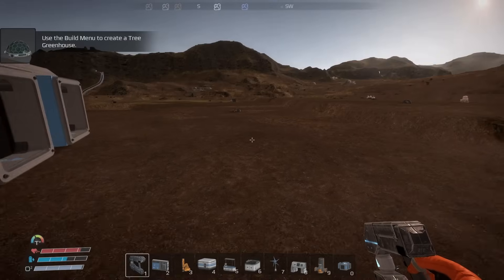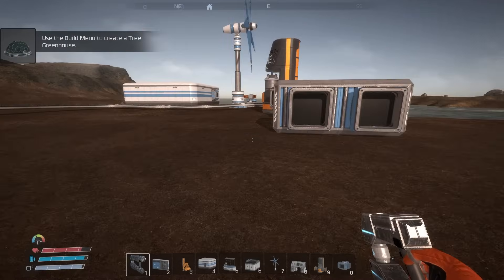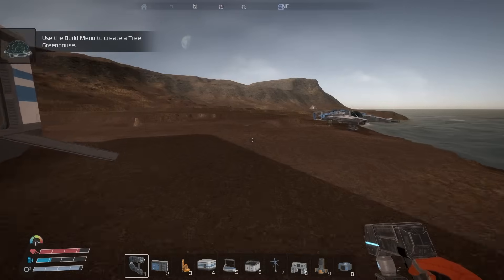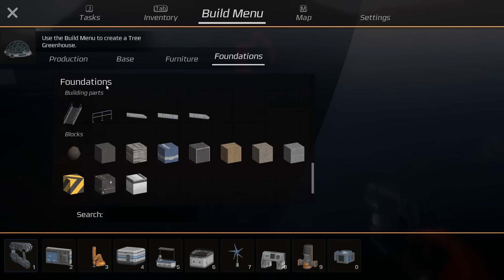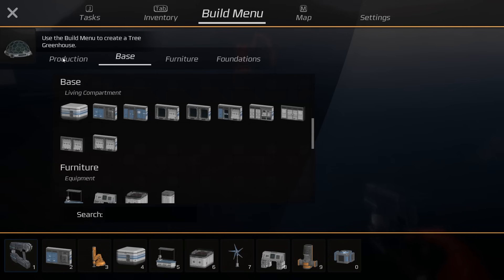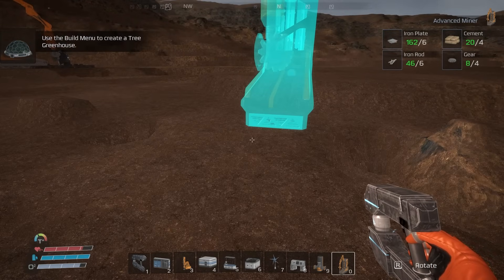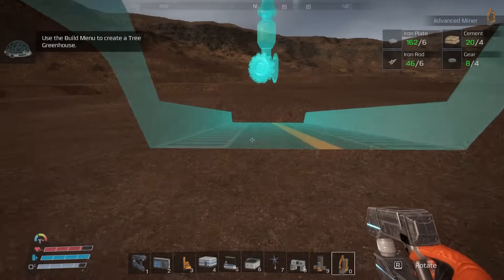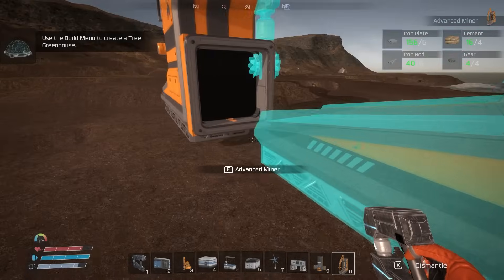I'm getting tired of working in dirt — it's annoying to mine. I'm going to start building on platforms. To make platforms we need cement, and to get cement we need dirt, so I'll put an auto miner on the dirt. Apparently if you just put an auto miner on dirt it'll get you what you need. I'll rotate it with R and put it right there.